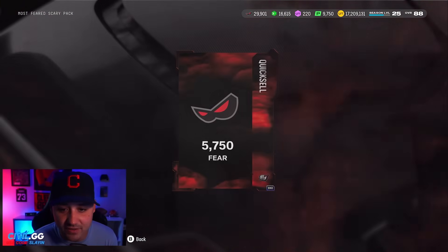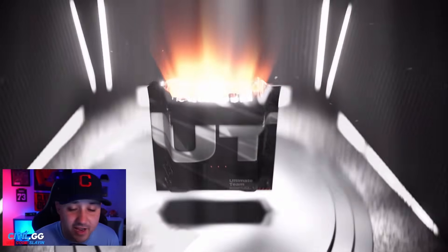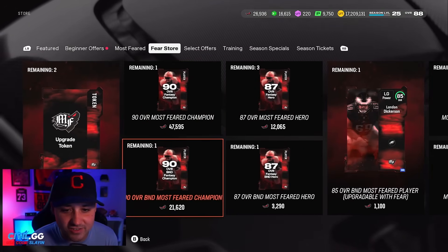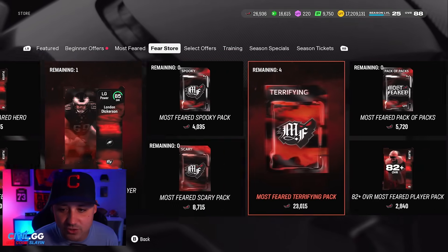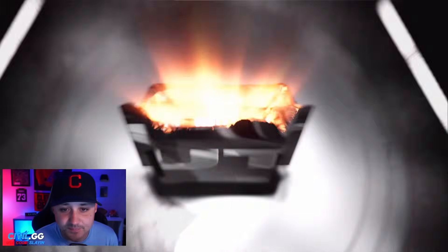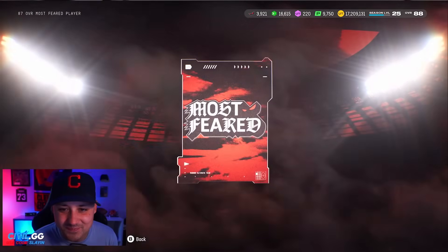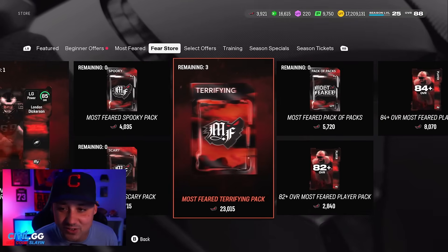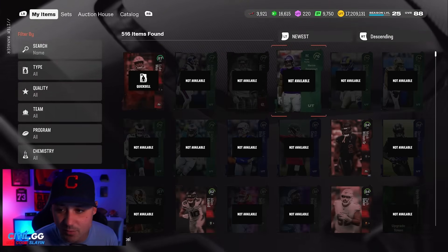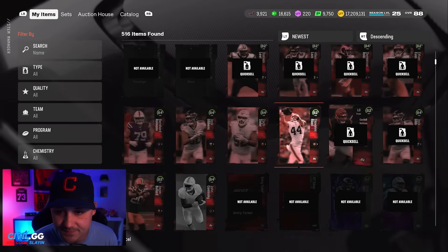We get 5,000 fear — kind of keeping us afloat. We want to open the other terrifying packs. We get another 84 — not good. The upgrade tokens are nice though. We need to open four more of these. We get another 87 — yikes. That is tough. These are not good at all. We're gonna have to quick-sell some of this stuff to keep going.